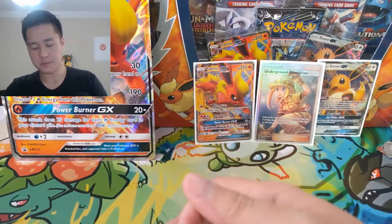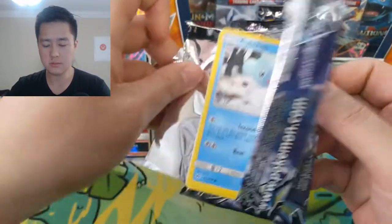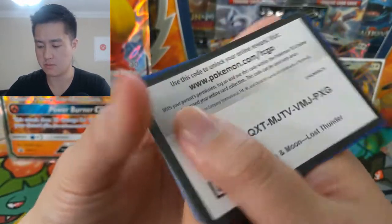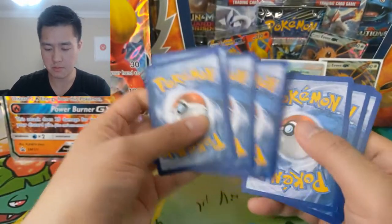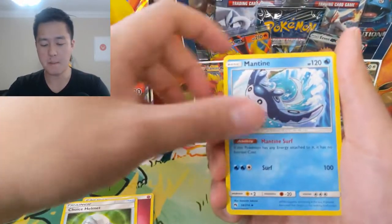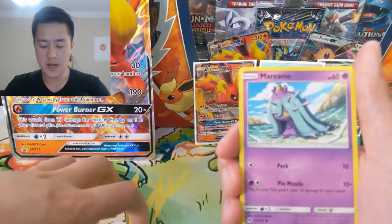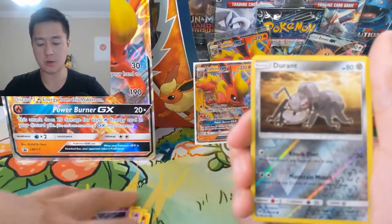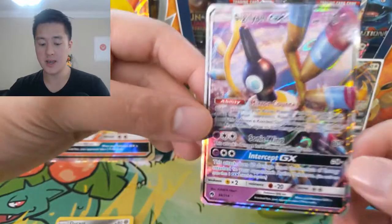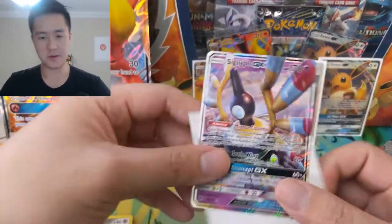On to our last pack of Lost Thunder — we got a Lugia pack art. For the final pack of our Flareon GX box we have: Choice Helmet, Mantine, Grubbin, Cubchoo, Vampy, Wormhole, Mareanie, Yamask, Durant. And for the rare — ooh, Sigilyph! Don't think I have this card yet. It looks like Unknown, which was very confusing, but definitely a GX that I don't think I already have.